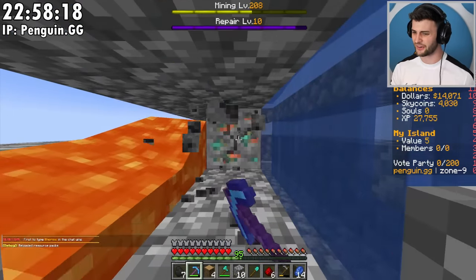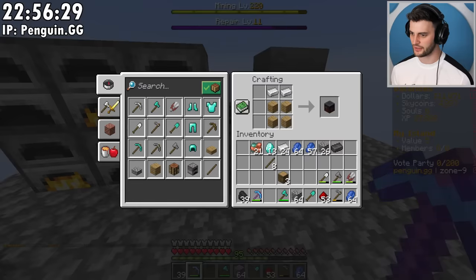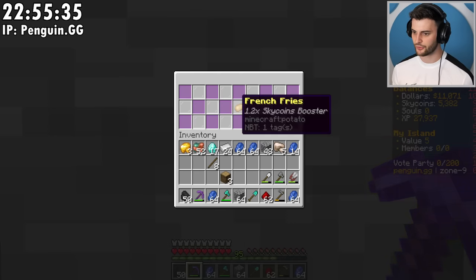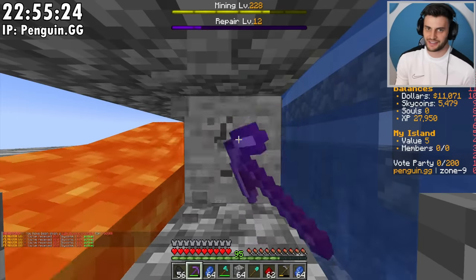I might even buy a netherite pickaxe — that could be a cool thing to do. What do you think of the logo in the background? We buy one of them. I do think a netherite pickaxe is slightly faster at mining. Get it upgraded. French fries — a 1.2 times sky coins booster, nice. We got six hours of it, so for the next six hours I'm getting 1.2 times the sky coins. I'll be playing for the next six hours, so that is great.